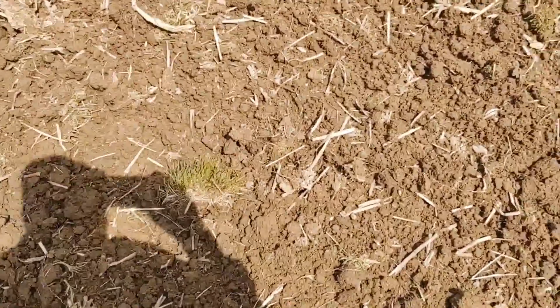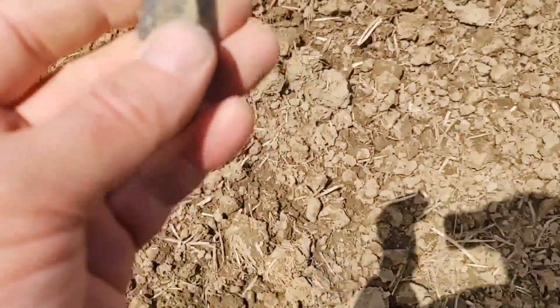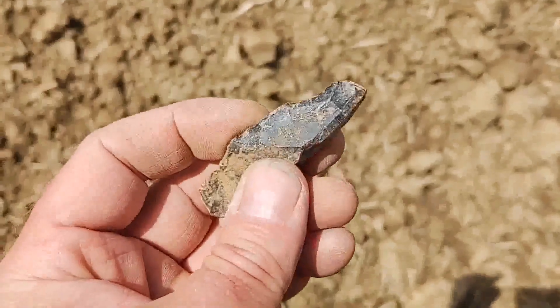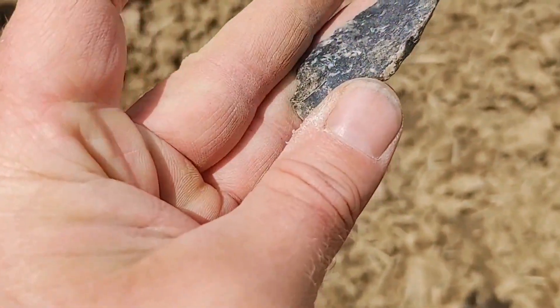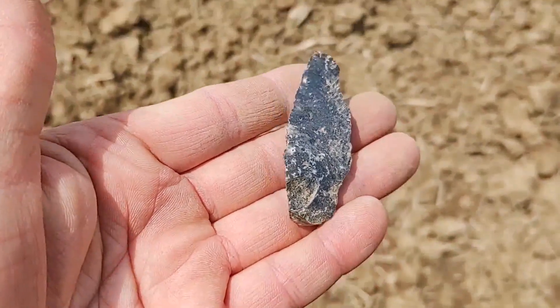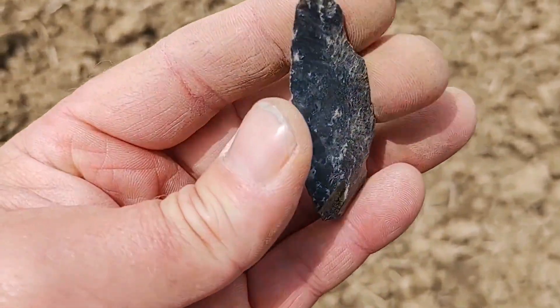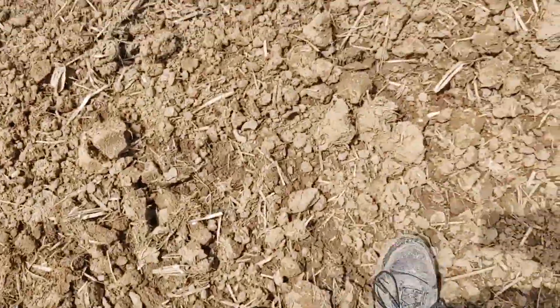I'm going to get back to that scene. Check this out, everybody. A lot of work on this. Coshocton flint. See a little white inclusion and stuff there. Kind of a nice little knife, lancet like that.